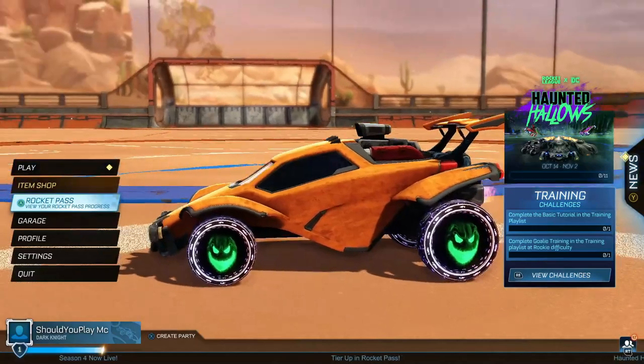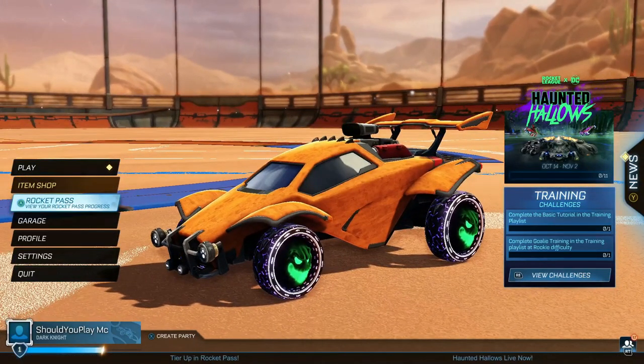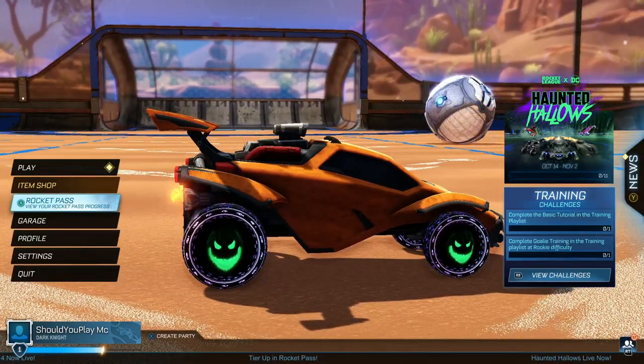The beauty of these free disc wheels is that if you claim them here on the Epic Games Store on computer, they are also available on PlayStation and Xbox — you can use them there as well. You just have to claim it on the Epic Games Store on PC and then it's yours forever. But you only have until the 1st of November 2021.